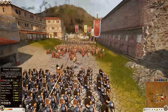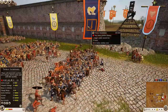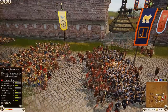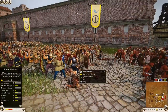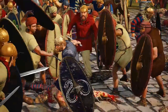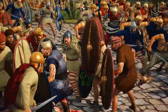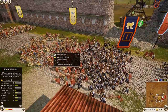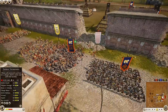A unit of Thorax Swordsmen charges into some Desert Levy — that is not going to be a long fight at all. The Desert Levy drop to 135 men quickly. Then a lone Thorax charges into a Celtic Warrior unit all by himself, gets one kill, and goes down. Celtic Warriors now have two kills and are pressing into the Thorax Swordsman, who is already closing in on 100 kills.